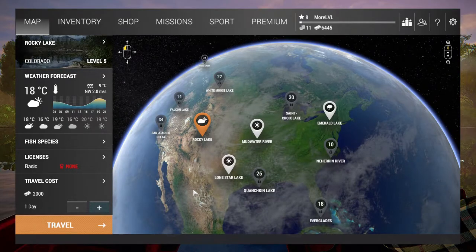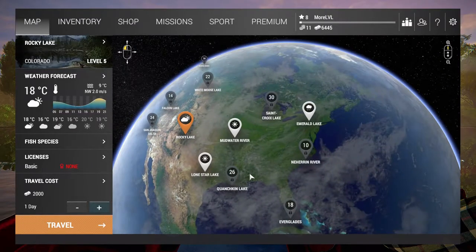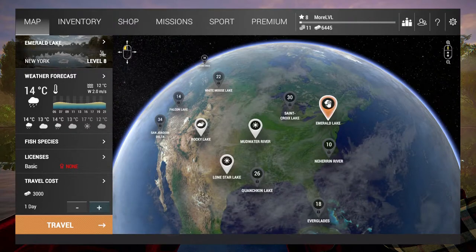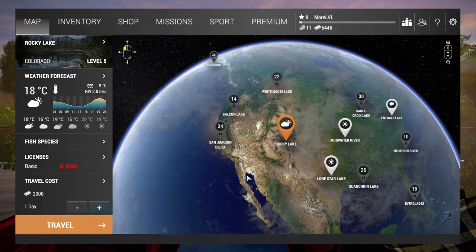Hello everybody and welcome to Fishing Planet grinding out levels. This is the second episode of the series. Today I'm going to level from 8 and up. At level 8 I have two options: I can either do rocky lake for some trout or emerald lake for some walleye. While walleye offers more money, trout definitely gives more experience, so I'm going to do rocky lake instead.